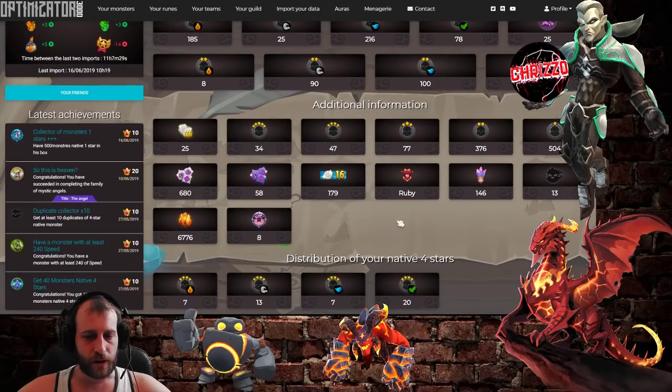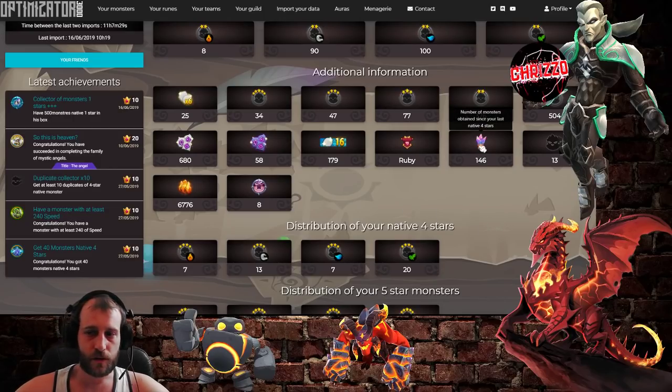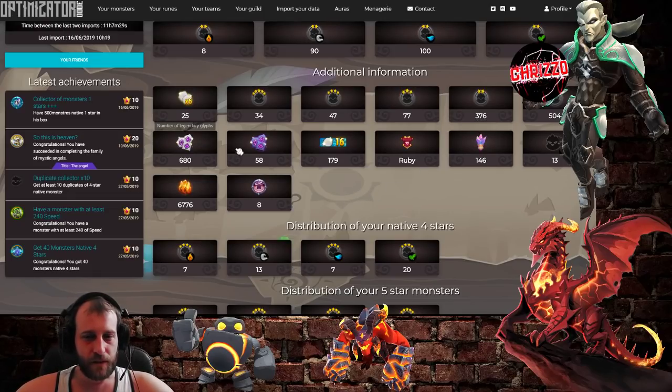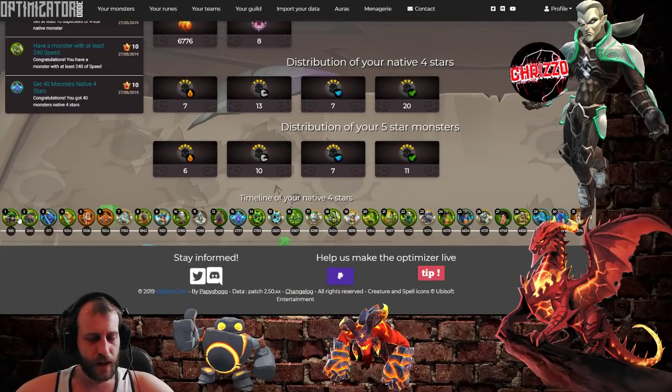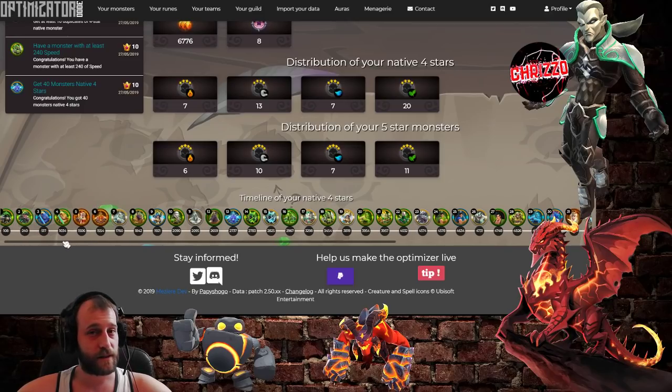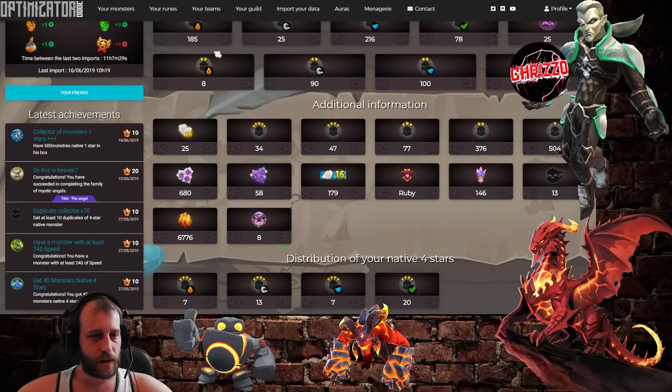If you scroll further down, you have more information like which league you are playing in, how many stones you opened until you got the last four star, how many glyphs you have, how many dark glyphs, how many native four stars, and so on. You can also see when you obtained all the four stars — here's the list — and how many summons it took to get the next four star. You can even see which monster you obtained at which date.